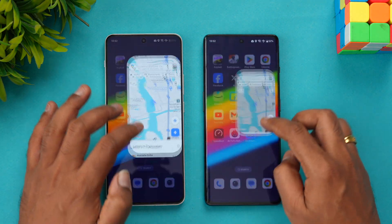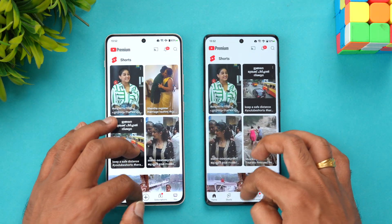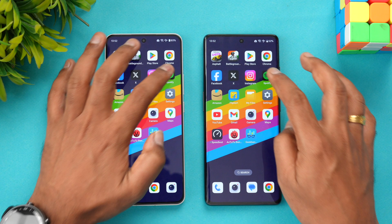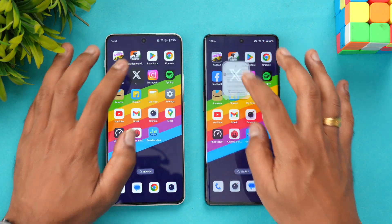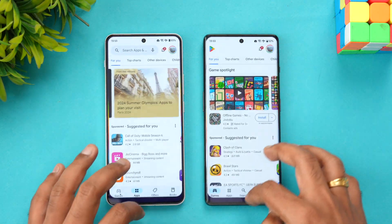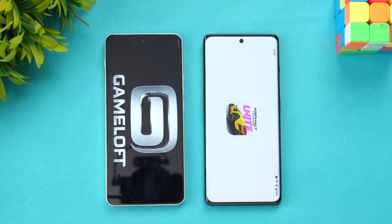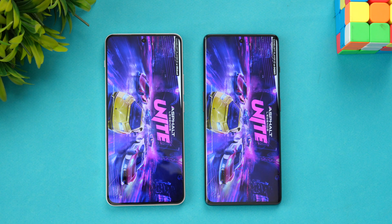Next let's see the memory management. The OnePlus 11R has 16GB of RAM — will that have an impact? Let's find out. All apps are available in memory. Going through Instagram, Twitter, Facebook, Chrome browser, and the games — both have retained the games in memory. Asphalt was reloaded on both devices, so memory management is equally good on both phones.